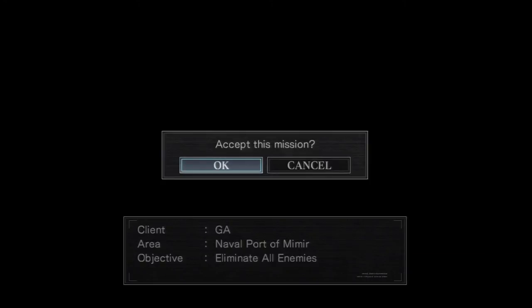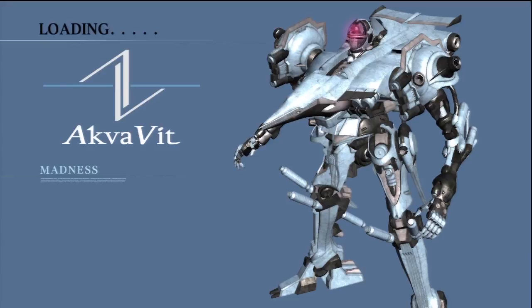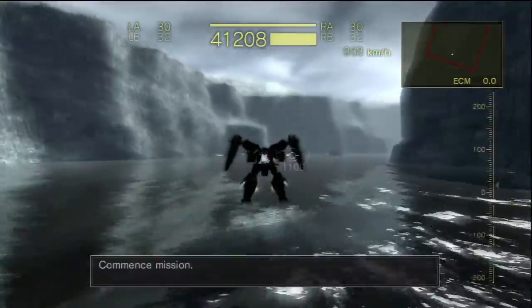Now — attack on naval point of Mimir, or Mimer, I don't know, whatever floats your boat. Ironic because this mission contains boats — a lot of boats. Basically, the premise of this mission is just to clear out this harbor. It's pretty simple; there's not a whole lot to this one, except that you sink at the start.